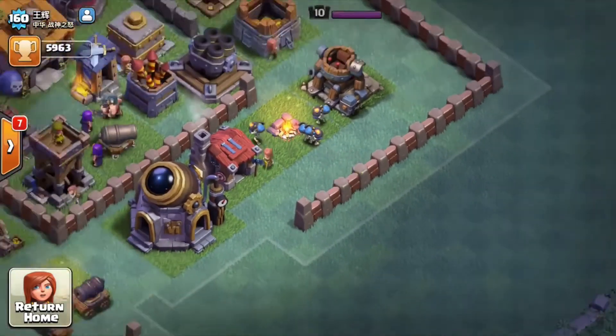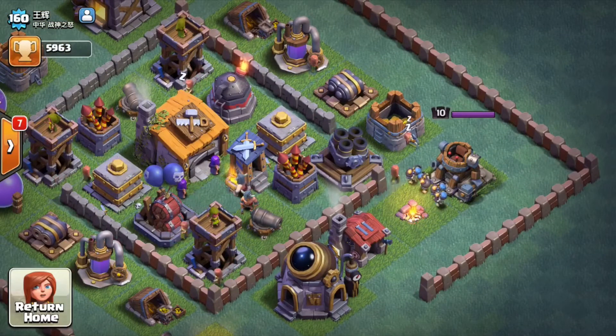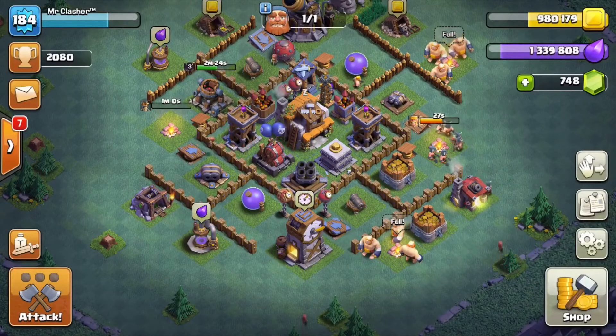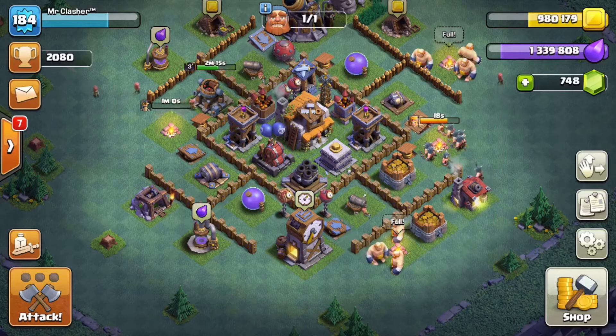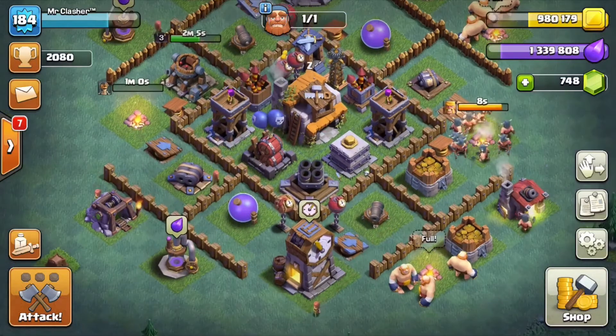I think once Supercell realizes that a lot of players are going to be Builder Hall 6, it's just a matter of time until Builder Hall 7 comes out. But what about spells? Will spells be introduced in the builder base? I personally think yes - even if it's just smaller spells or shorter duration, like a zap spell or something very small, it would definitely change the way players attack in the builder base.